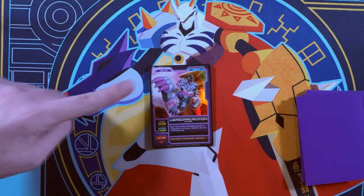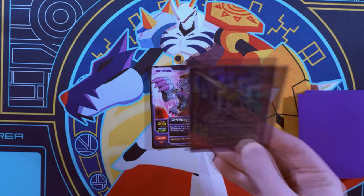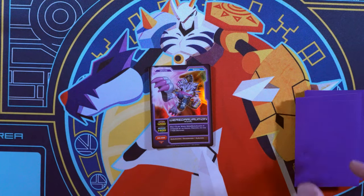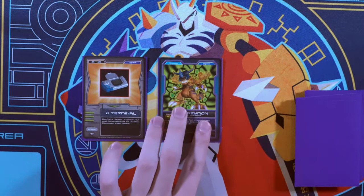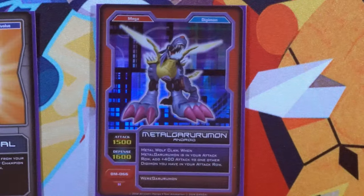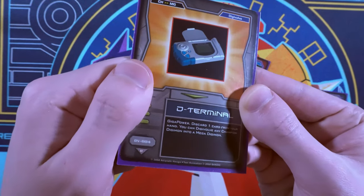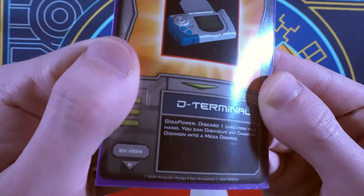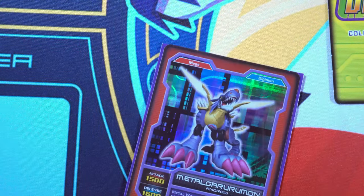You might have been thinking it's probably hard to have exactly Weregarurumon ready and then also draw Metal Garurumon to Digivolve it into. And you'd be right — that's what Digivolve cards are for. Got a champion? Any champion will do. Hit him with a Digivolve card and it can Digivolve into any mega. Mechanic bypassed! But that Giga Power word means you can only have one copy of it in your deck, so you're gonna have to get a little bit lucky to get this big boy out.